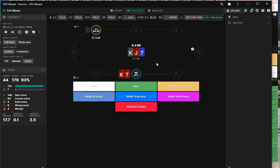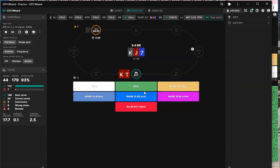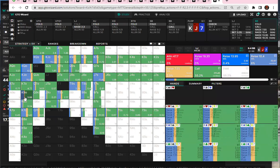Pretty good hand maybe raise — I just want to call. I don't think we have much of a raising range here. Check-raising frequency for range is maybe around 10%. It's a lot of folding really. It's funny how king-nine raises more than king-ten.